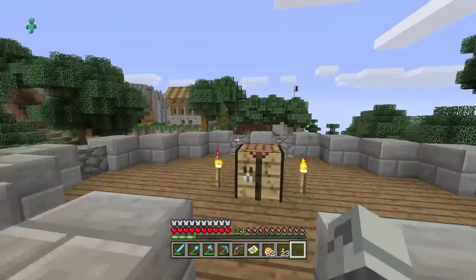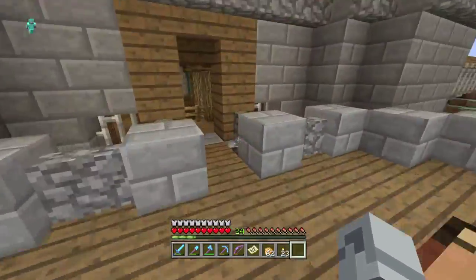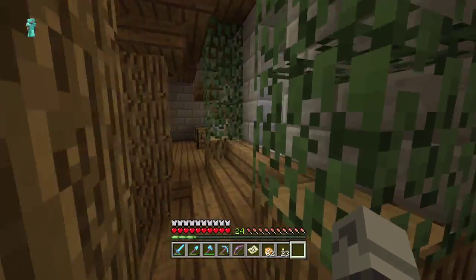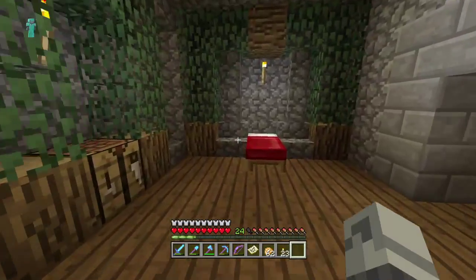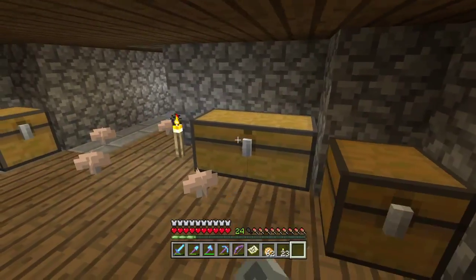There's an enchantment table under there in the middle area, and there's a lookout. Up here is where I put all my building stuff — like all my building materials I used when constructing this area.